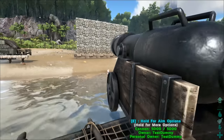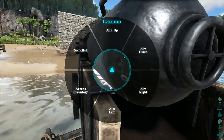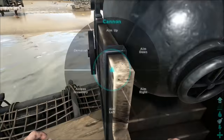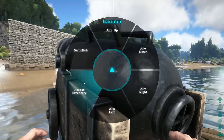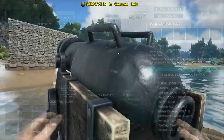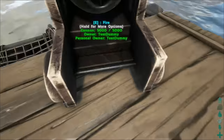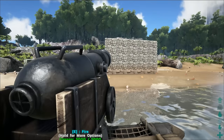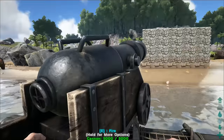You actually need two people to man this because when you access its inventory it only gets one slot — compared to the ballista and catapult where you get about a small chest's worth of inventory space. So I'd imagine you'd have one tribe mate here loading it and one firing it, or you can have one guy throw in a shell and quickly spam E to fire it. I'm going to fire at this wall here — it approximately does 4,000 damage. I did calculate it earlier — it was exactly 3,750 odd, I think. The base health of the stone wall is 10,000 and it's at 6,248 after one shot, so it did 3,752 damage.